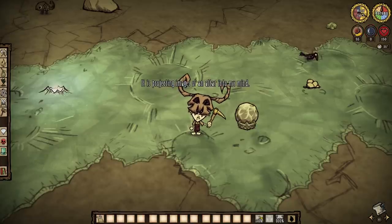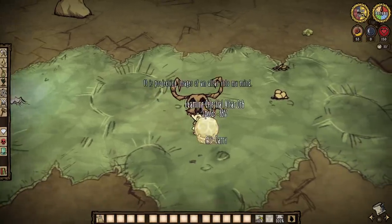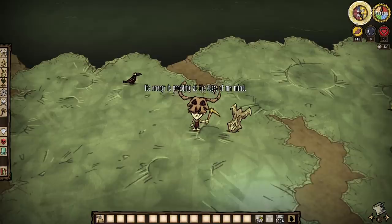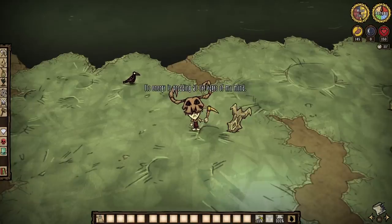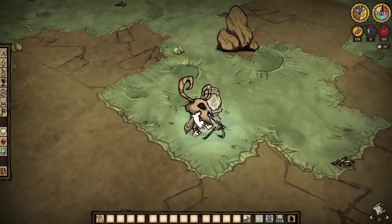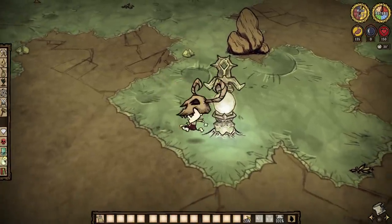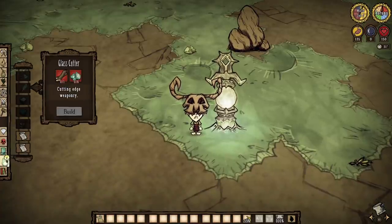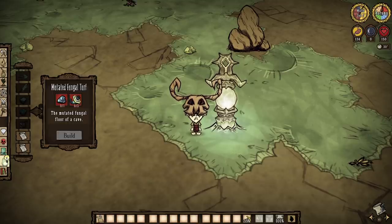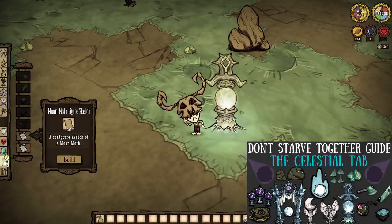We're going to be doing plenty of back-breaking work along the way. Finally, the celestial altar idol — find this third and last inviting formation and give it a nice picking. Note how all three have separate examinations per character, which can be quite intriguing. Then proceed to bring all three together to complete the very first celestial altar of Don't Starve Together. Some spooky noises will play, whispering can be heard if nearby, and the celestial tab will now be available to you.